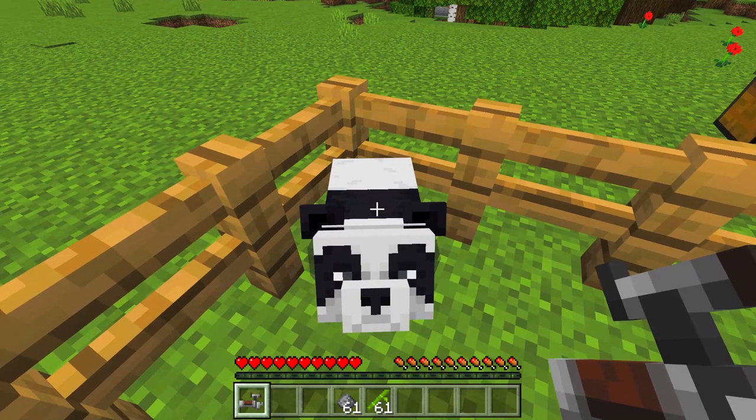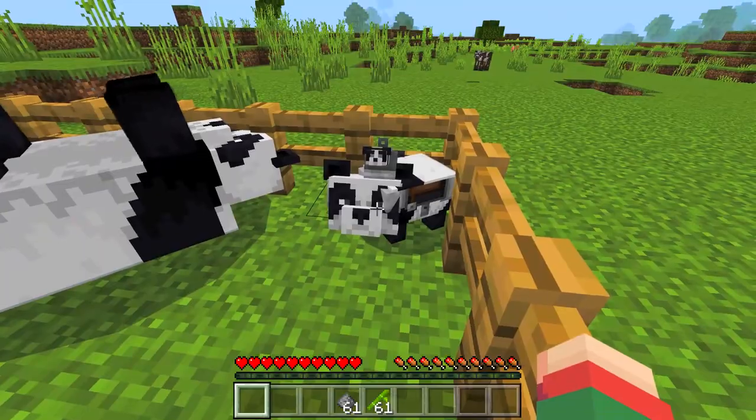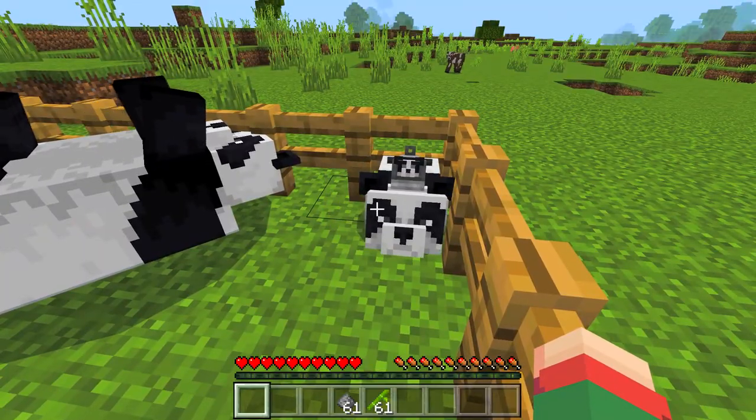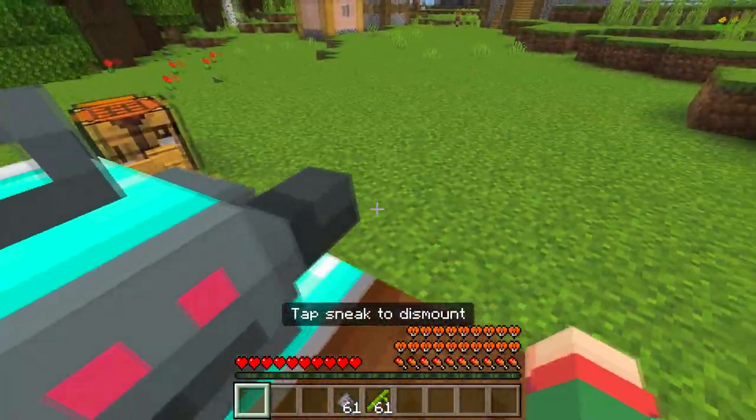I'm so curious what happens if I wear armor on a baby panda. Oh my gosh, it worked! It's so cute, really. And now I have abilities on these pandas — I can ride on this panda.